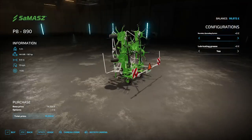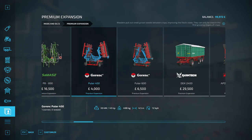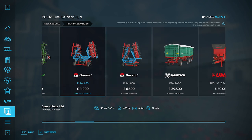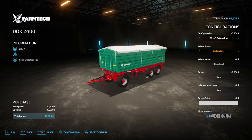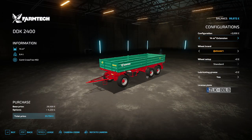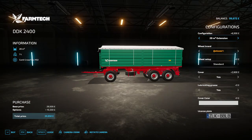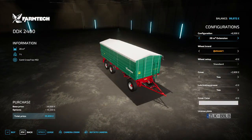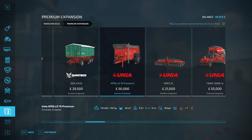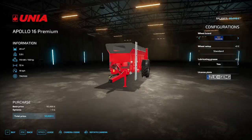You get a Tether as well. You get two weeders and a Farm Tech trailer. You can make it a bale trailer if you want to, or you can go for the 28-metre square expansion. Then you've got a muck spreader, which is actually a really nice muck spreader.